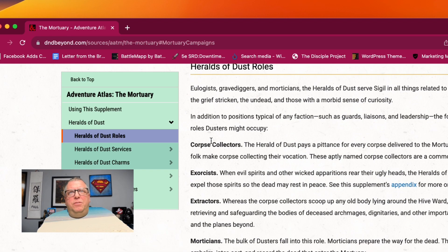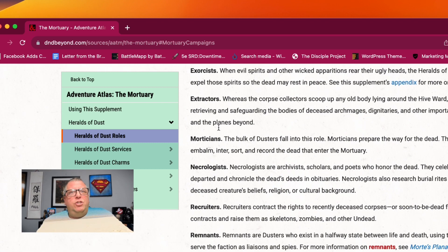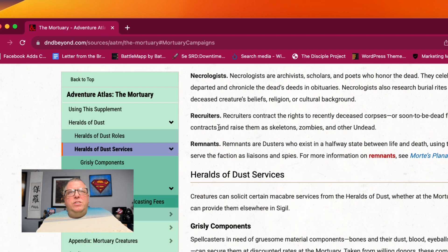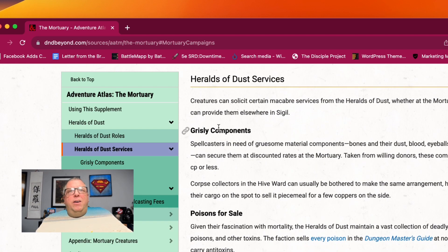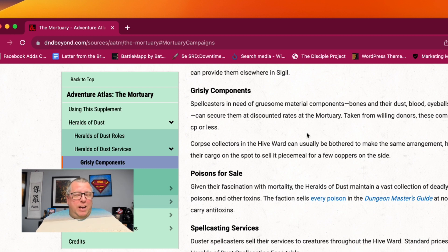Then you have Heralds of Dust roles. Basically these could also be fun backgrounds for characters if you're going to pick the Dusters as a faction. You could be a corpse collector, an exorcist, an extractor, morticians, a necrologist, a recruiter, a remnant. And then you have grisly components — those are the services that they offer. Maybe you're down there looking for something very specific: gruesome material components like bones and their dust, blood, eyeballs, flesh, fingernails. It's really kind of a flea market of undead. That would be an interesting little encounter — shopping in the mortuary like a giant undead flea market.